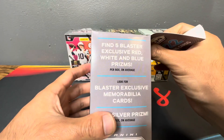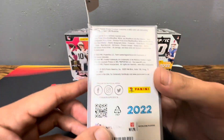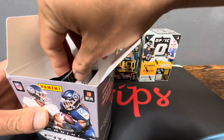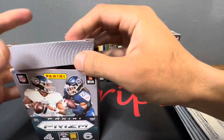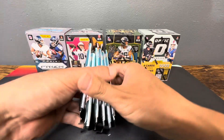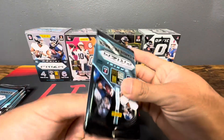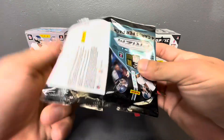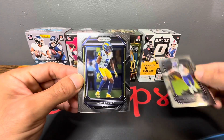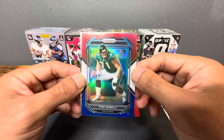These will be the red, white, and blue prisms — looking for the mem cards, get one silver, and here's what you're potentially hitting out of Prism. Six packs per box, four cards per pack, 24 in total. Here we go, Prism football. We got TJ Hockenson, Jalen Ramsey, our first red white and blue, Tony Polcelli — all right.